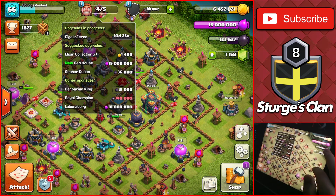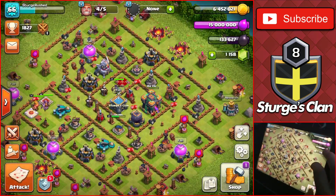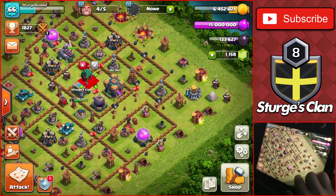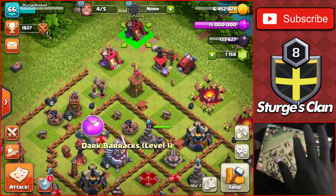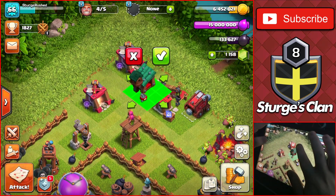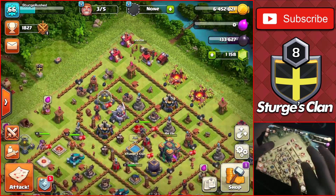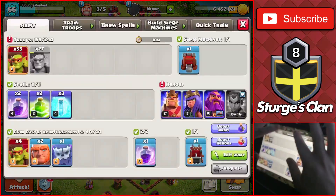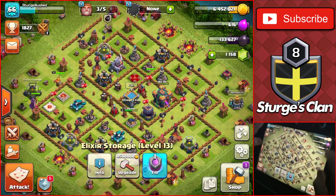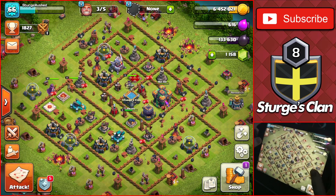Now we're heading over to do a couple more upgrades. We have the pet house available and the laboratory — I haven't done too many upgrades in there yet. We want to get the archers going in the lab, but first we're heading to the shop to unlock the pet house on the base. We move a couple of things around to place it right in between everything. There we go — pet house unlocked, 13 more days until it's usable. We can use the Lassi as the first pet on the rushed base, which is great. We'll wait to use the rune of elixir until the storages have more capacity — upgrading one elixir storage to the next level: 4.5 million gold and a nine-day timer for another million capacity.